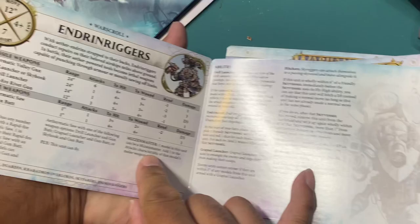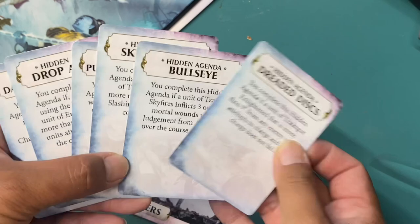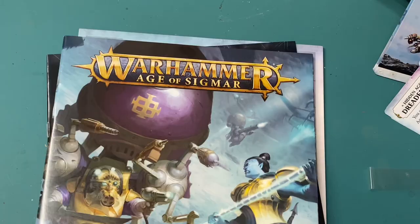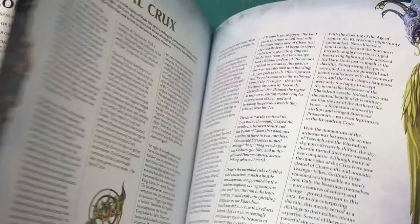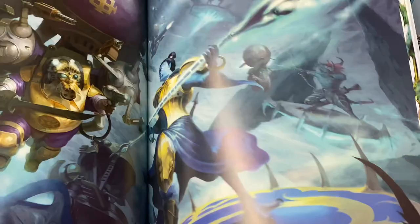And hidden agendas — this is something I learned is for tournaments to get extra points. If you play in tournaments, there are extra objectives that can give you some points to bump up your score, which is a neat extra objective separate from whatever the main scenario is. The Aether War book has got so much fluff, so much information to read — pages and pages of the different armies, the Disciples of Tzeentch as well as the Kharadron Overlords.